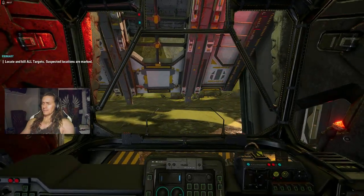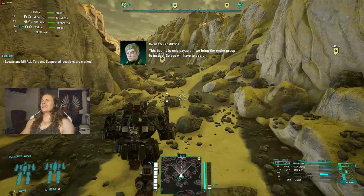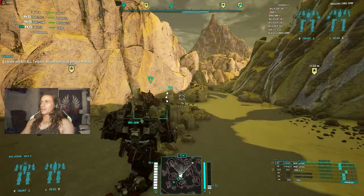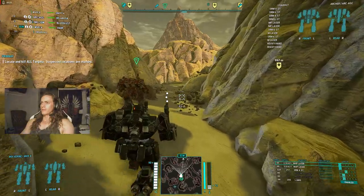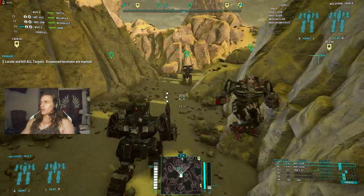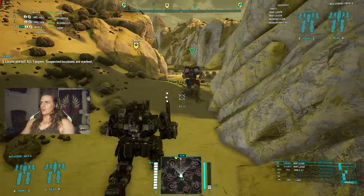I don't even know what's going on here. We're going to find out. Look at that — double axe, we're swingin'. This guy, we stacked a supercharger and a MASC, so he's going like 170 kph, just flying out of the gate. We've got the Agincourt Archer with nothing but SRMs and a couple lasers. And then we got the other Wolverine with some claw and knuckles, a little more speed and armor.